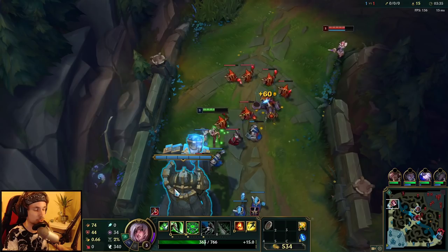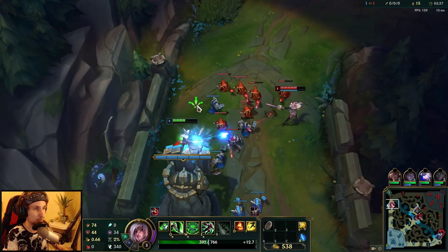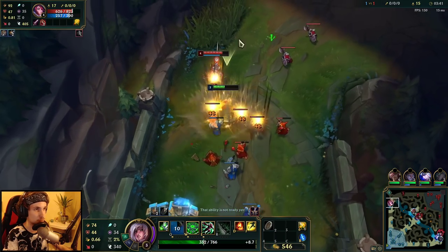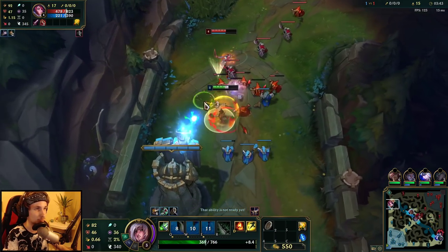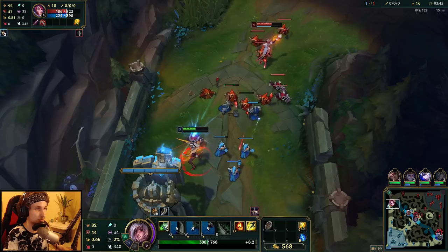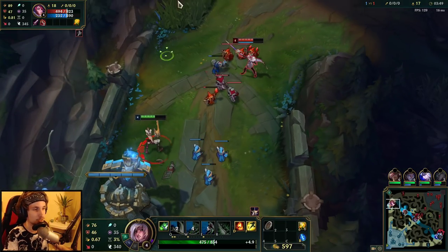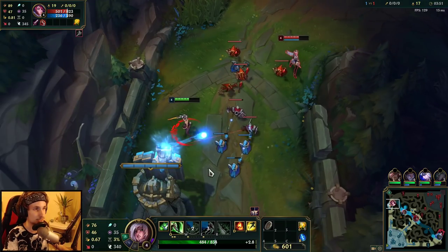You want to Q in, do like one auto attack, and wait for her to parry. Most Vayne players eventually start to parry and they become really tilted. So just wait out for her parry, and then the moment you bait out her parry, you want to all-in and get a free kill. That's how this matchup works.